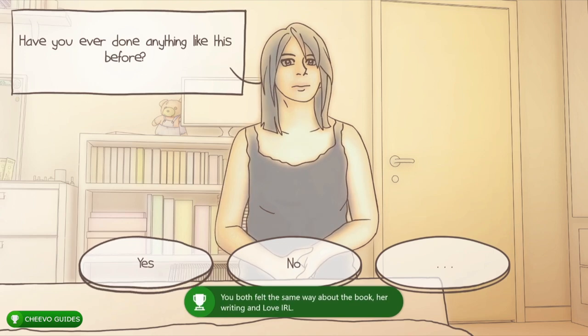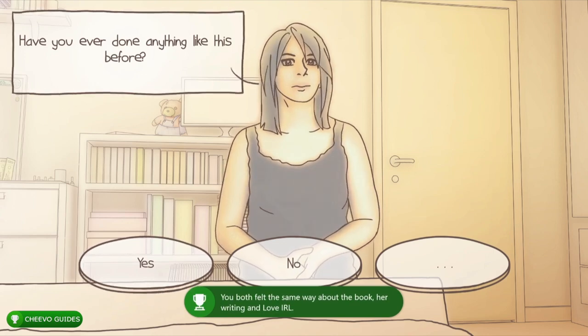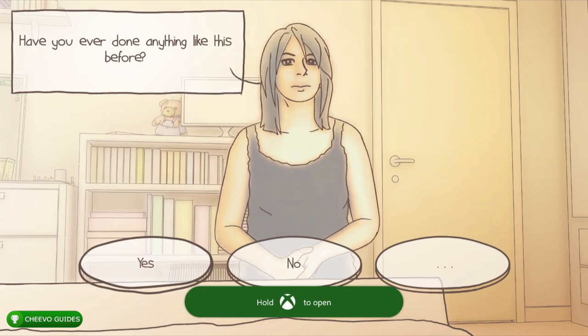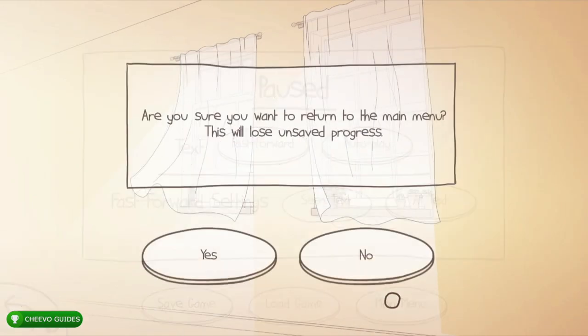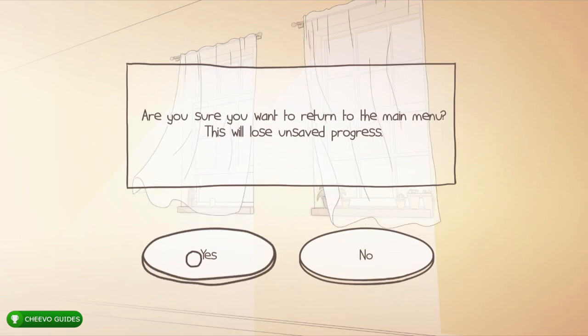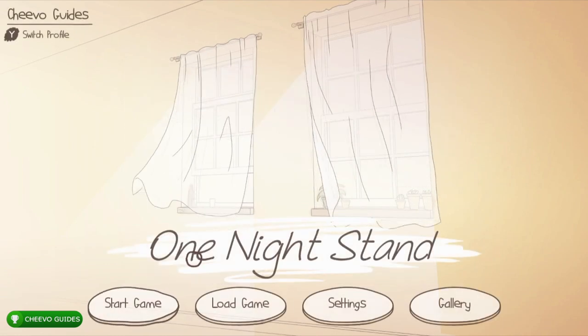We get an achievement for looking at her notebook and talking to her about it — the 'Romantic Type' achievement for 120 Gamerscore. After unlocking this achievement, go ahead and press start and return to the main menu.